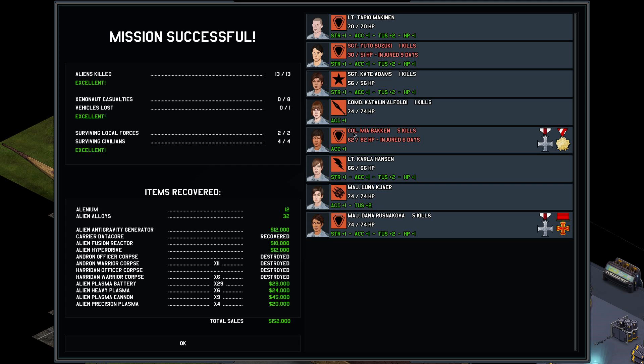Getting good at this carrier takedown thing. Mia, back on her first mission as a spice trooper, takes down five hostiles, while Dana with the sniper rifle gets five kills too — she is really killing up a storm. If Dana can stay alive long enough, she will be a definite spice member. She has a distinguished service medal for surviving 30 combat missions. Mia is probably one of the best troopers I have — she's really only had a pistol until now, but I'm sure she really likes the big gun.